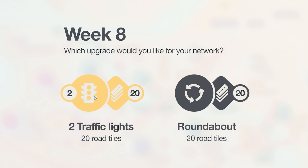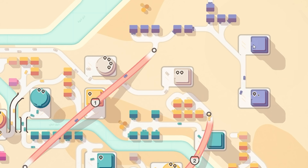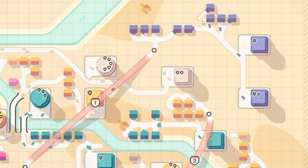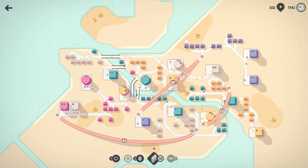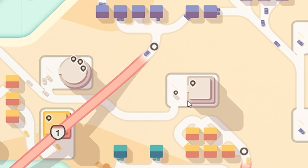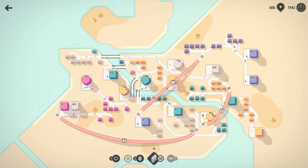Week eight — we've already got traffic lights which we haven't used at all yet, so we're going to go for the roundabout. Oh and another purple shop — thankfully these are all grouped together, so that's pretty good from my point of view. I feel like we might be moving a motorway soon. I'm sort of feeling that ham is going to go from a square slice of ham to a circle slice of ham — mark my words, I can see it happening.